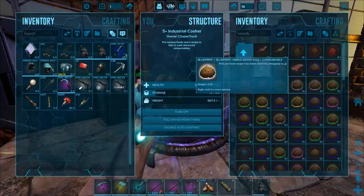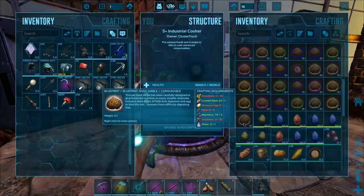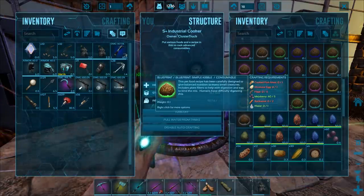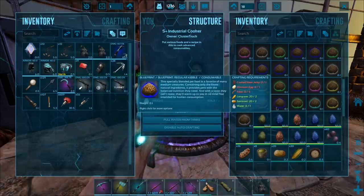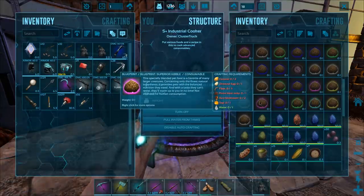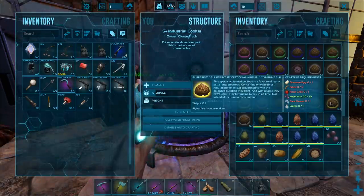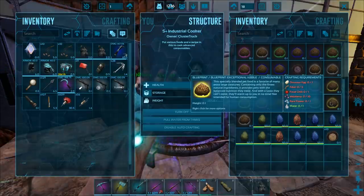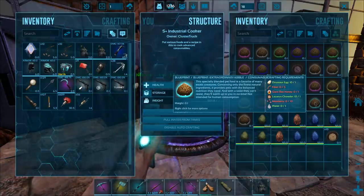It's kind of interesting now with the kibbles — there's only like five or six types, but they take very complicated recipes, especially towards the end. So there's the basic one, then the simple one — a little bit more complicated, you need fish meat for it. Then we got the regular one, which starts to get into some jerky. Then there's superior — you need sap for that one, and rare mushrooms as well. Exceptional requires focal chili. I actually don't have any exceptional eggs — I gotta figure out what creatures we want for that, I think we were gonna get some therizinos or something. And then extraordinary — you need bee honey and Lazarus Chowder. It's crazy.